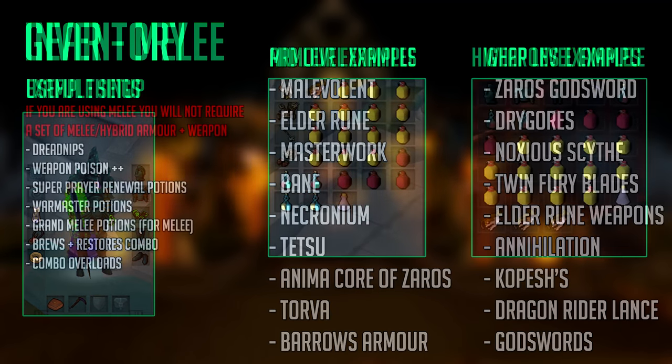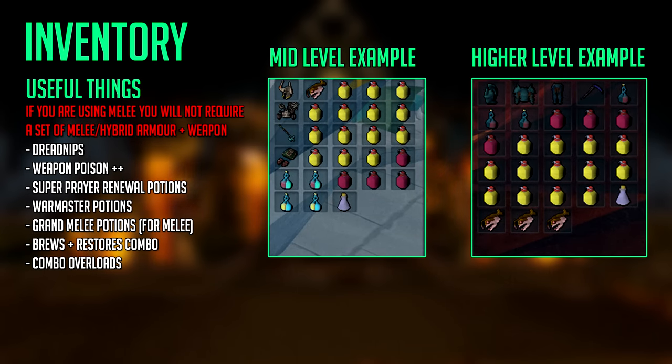We will now get into some inventory examples and what you should bring into the Fight Kiln. There are mid-level and higher-level examples on screen — inventory setups are very subjective to how much prayer you use. A mid-level player will take longer and therefore needs more prayer potions, so more Super Restores or Prayer Renewals are recommended. Some things you definitely want to include are a melee armor set for extra melee accuracy when cracking the Dills, and a pickaxe in your tool belt — Rune or higher — for that to work. If using a fully melee setup you won't need that in your inventory.